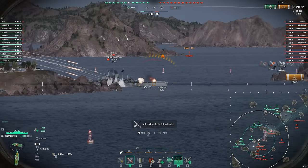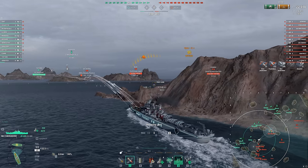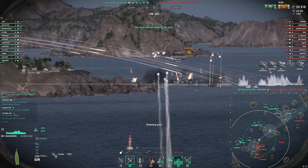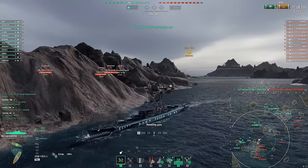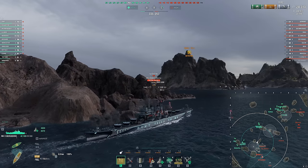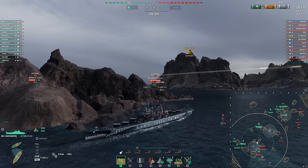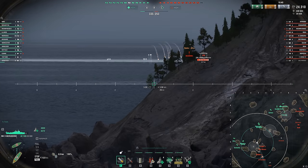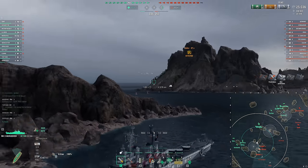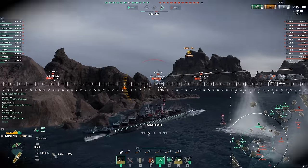We're going to swap over to the AP just because he's so broadside and we have to angle in. That's the thing about Worcester — we have to respect Des Moines and Salems. Their AP and their improved pen angles will tear us apart at closer ranges if we try and use all of our guns. When it comes to playing Worcester, you really want to be playing at mid-ranges where you can angle against AP salvos and maybe even use your superior HE DPM to deal with those Des Moines. At closer ranges it's not very comfortable. I get a little aggressive here and totally forget there's an Iowa on the back line with an arcing shot for us.